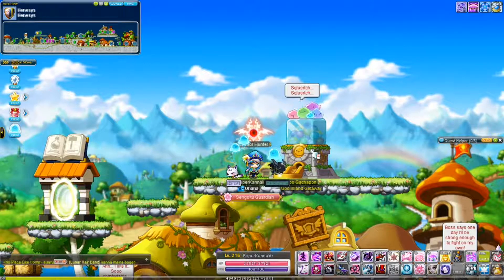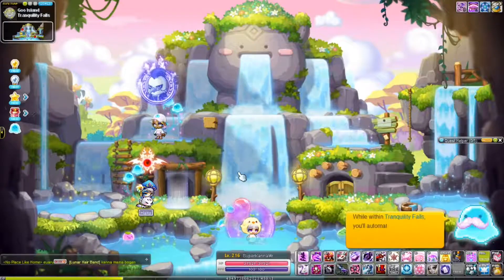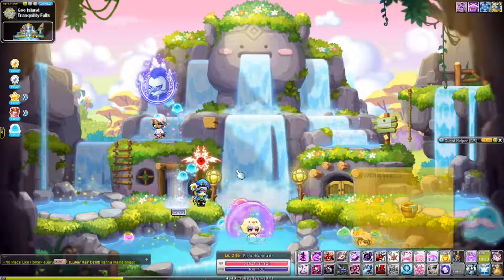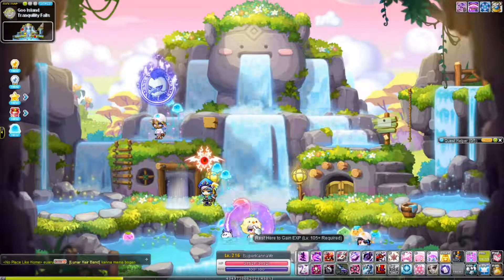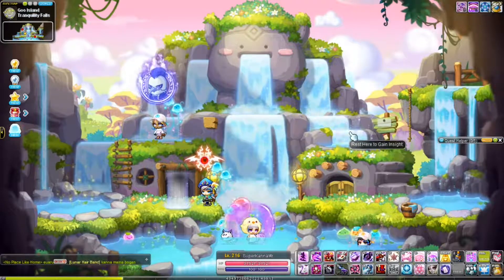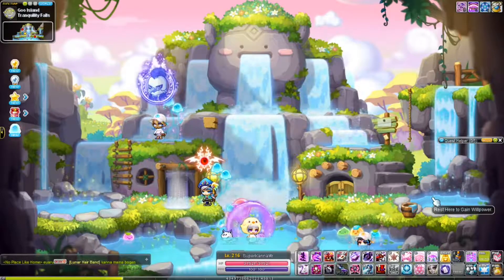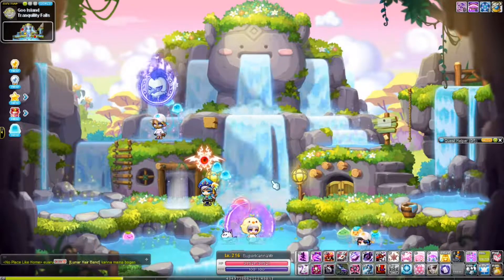The second one is Tranquility Falls. Tranquility Falls is a pretty unique concept Nexon has made. You can rest in one of the seven spots to get either traits or EXP. You can rest in the white one to get EXP — you need to be level 105 or higher for that. The green one gives Empathy, the yellow one gives Diligence, the pink one gives Charm, the purple one gives Insight, the blue one gives Willpower, and the red one gives Ambition.